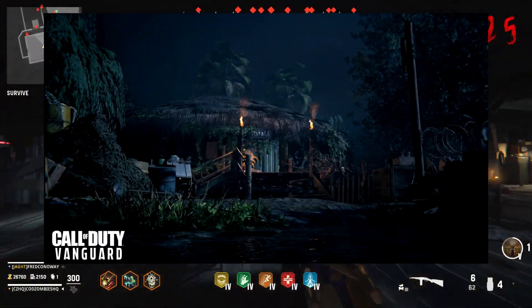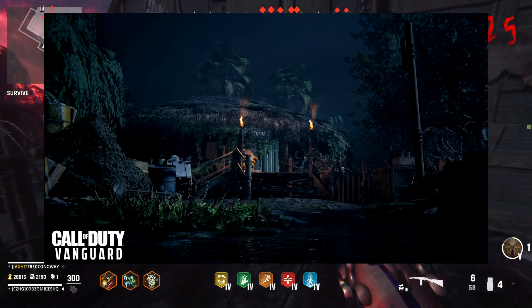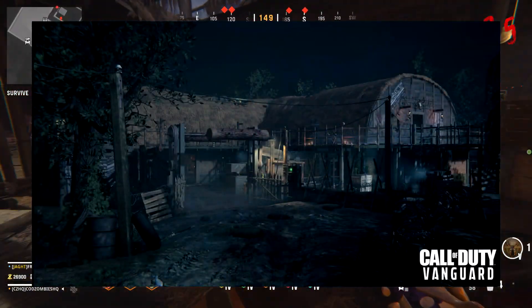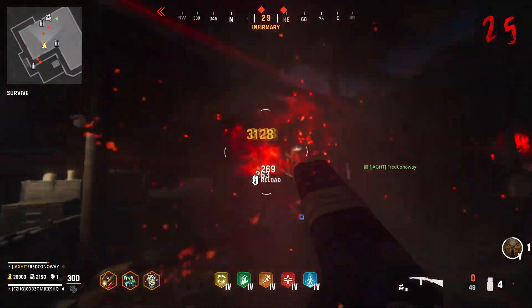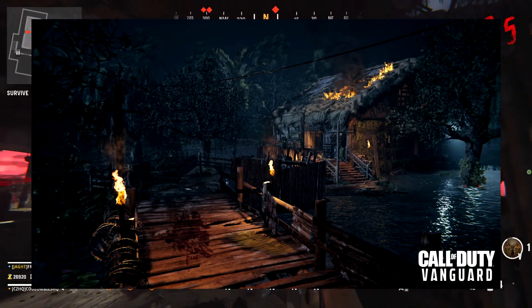Now here in Shinonuma Reborn, the map is still set at nighttime, but the amount of darkness has definitely been toned down a bit. You can actually see colors in the environment — the trees and grass actually stand out. There's a little bit more color in the map, whereas before in the original Vanguard version, everything was basically just a dark shade of brown.